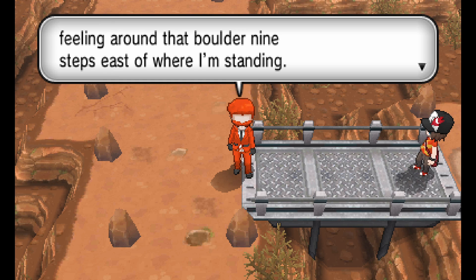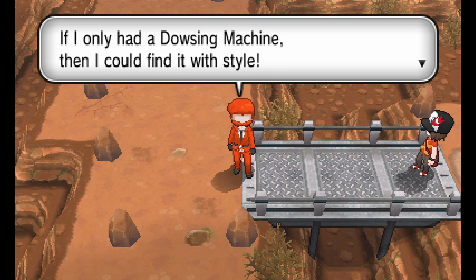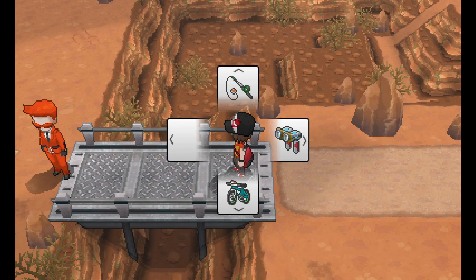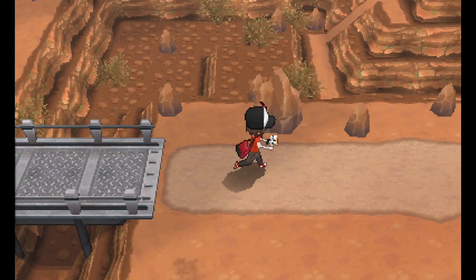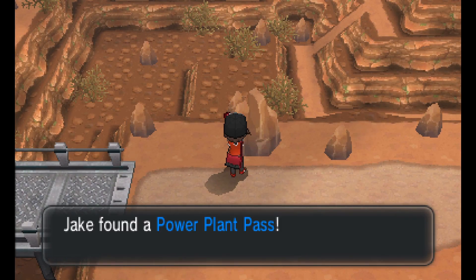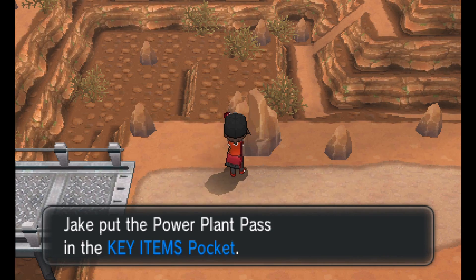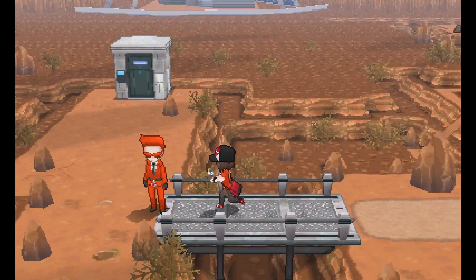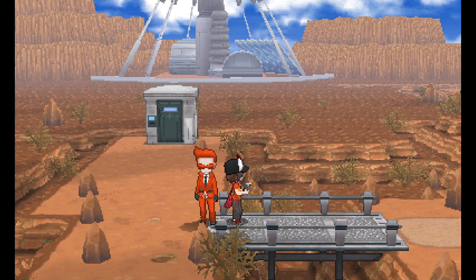Nine steps east of where I'm standing - how very specific. And we have the Dowsing Machine so that makes it easier. That's almost as pathetic as the Team Rocket guy who drops the lift key in Celadon. Almost.